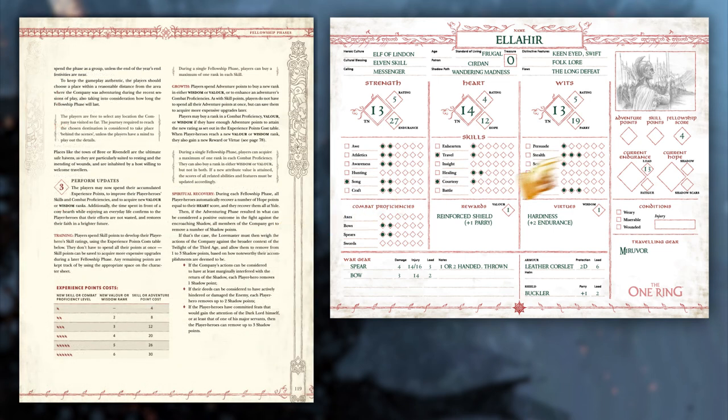The last thing I will talk about in regards to your character is how to essentially level up. Players gain 3 skill points and 3 adventure points at the end of every session of play — alternatively, this comes out to being about 1 skill point and 1 adventure point for every hour of play. During the fellowship phase, players can spend skill points to acquire new ranks in any skill, and adventure points can be spent to improve combat proficiencies or gain new ranks in Valor and Wisdom. Every time you gain a rank in Valor or Wisdom, you gain a new reward or virtue, respectively. These can be from the starting rewards and virtues list, or culture-specific ones, explained starting on page 78. Remember that when spending skill and adventure points, the point costs are not the same as they were during character creation. The table on page 119 shows the new point costs.